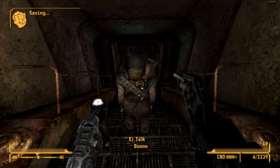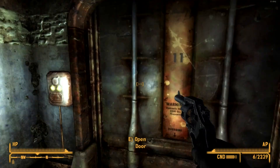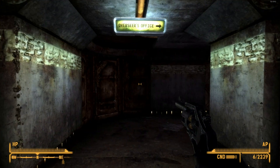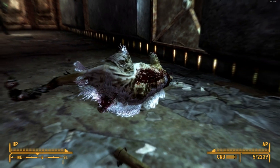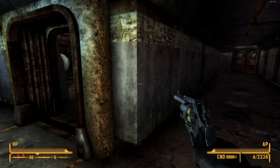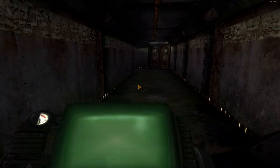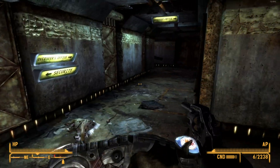We're heading down to the lower vaults so we can go to the overseer's office. The overseer's office is right in there, but have we gone this way yet? Checking the local map — no, we haven't been anywhere on this floor yet.